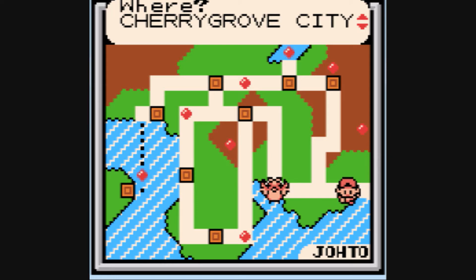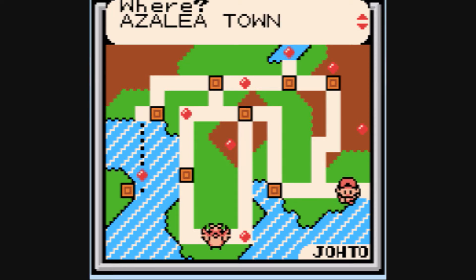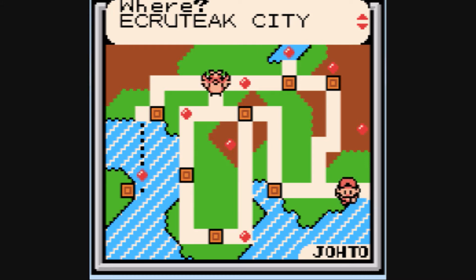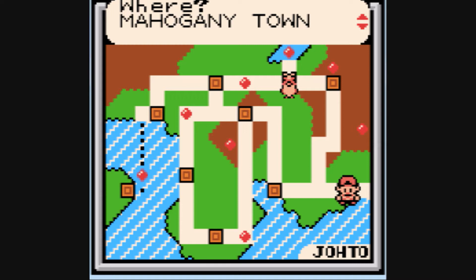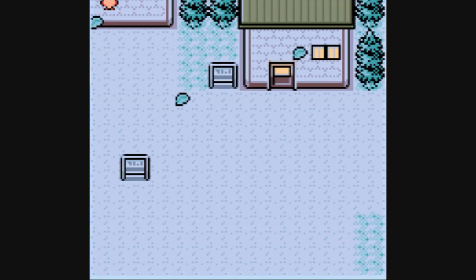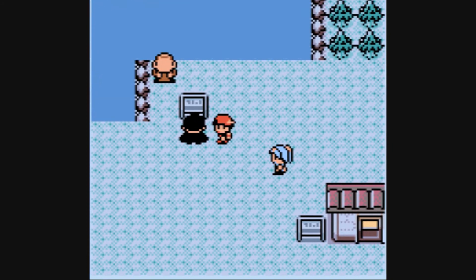Right, nothing at Cherry Grove because I've been there — that was just the Mystic Water. Violet City, nothing there I don't think. Azalea, that was Kurt's Pokeball and whatnot. Goldenrod City, that was just the Eevee. Ecruteak, no. Olivine, no. Cianwood, no. So I think I should be done. Let's go back to the Lake of Rage. Sorry about all that, guys — let's continue with the story.